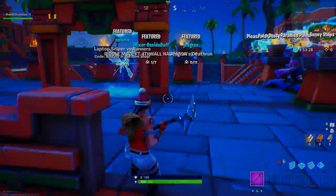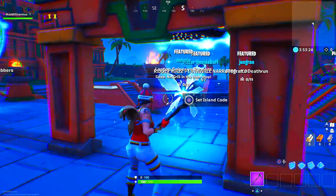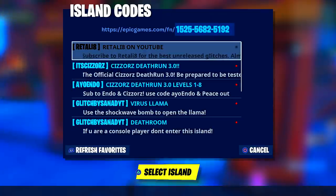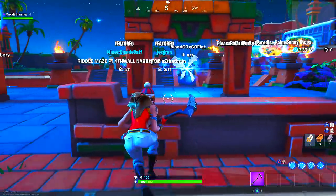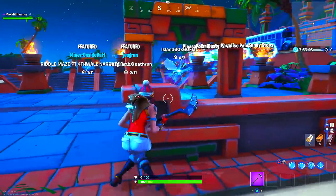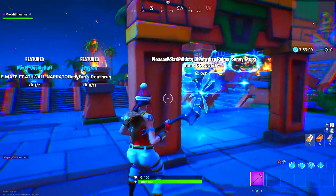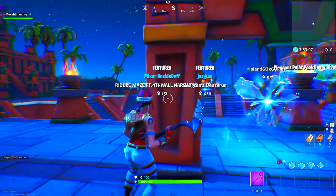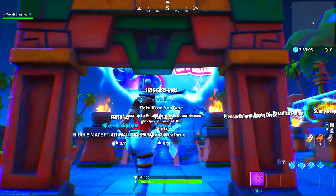The first step is to start your game in playground mode, then go to any of the islands on the right or left side and use this code by Retaliate — check the description for the code. Once you choose that code, let the island load. The founder of this glitch is Retaliate; his link is in the description. He's a really good glitch YouTuber.